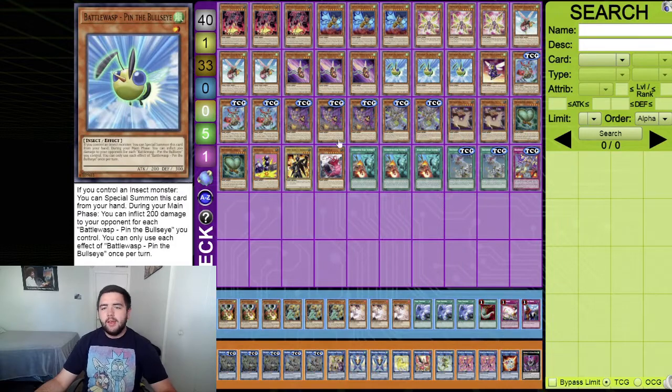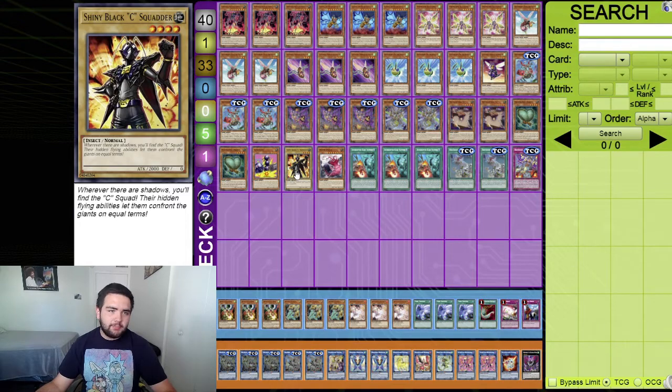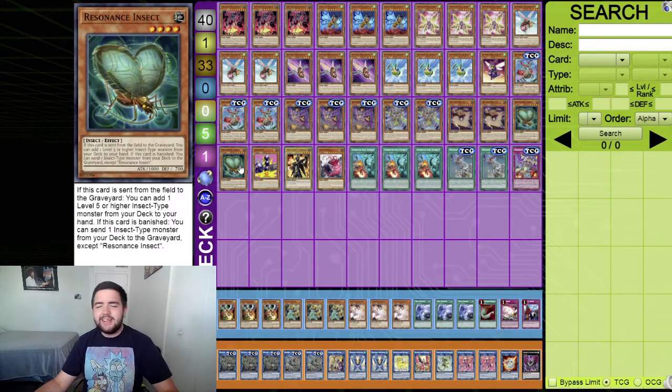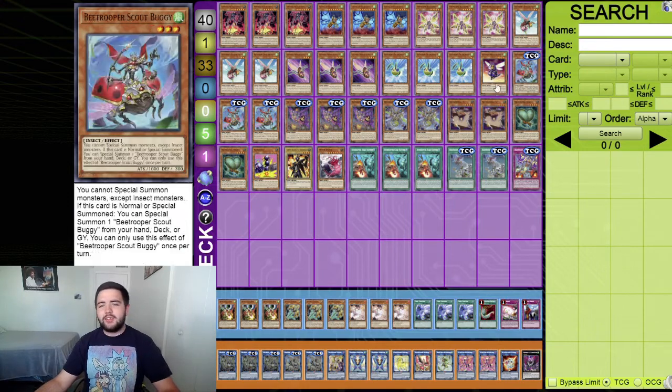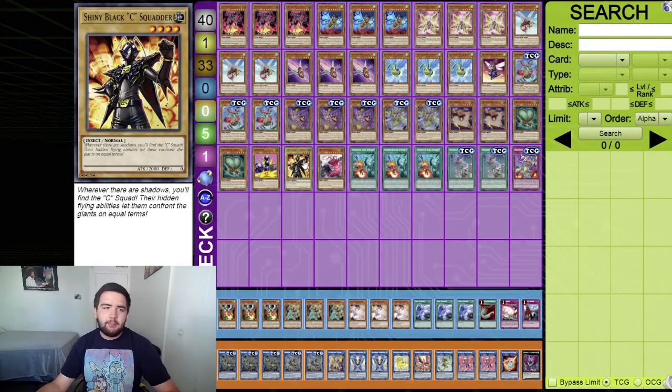Just one Goki Pole. When this card is sent to the graveyard by any means, you can add one level four or lower insect monster from your deck to your hand. If the added monster is a normal monster, you can special summon it, then destroy one monster on the field with equal or higher attack to the special summoned monster. The only normal monster target is Shiny Black Sea. I'm only playing one because there are limited targets - you could add Retaliating C, or Aerial Rapid Fire, but all B Troopers are unfortunately level three.